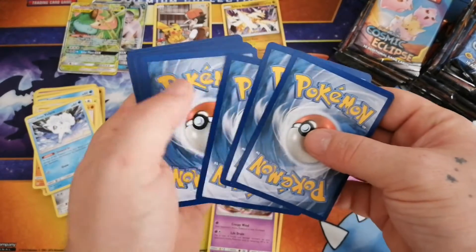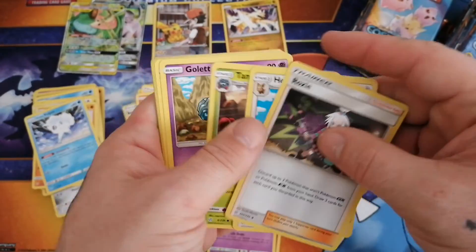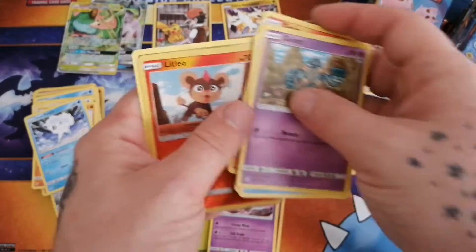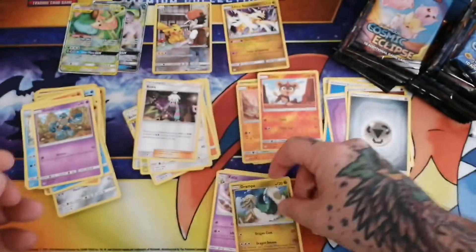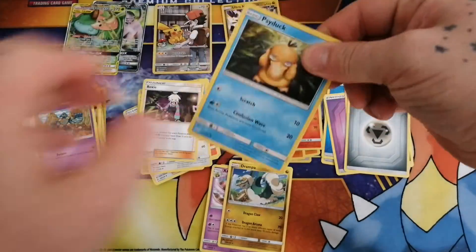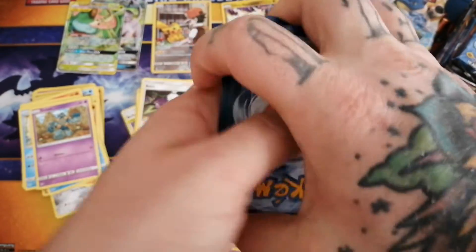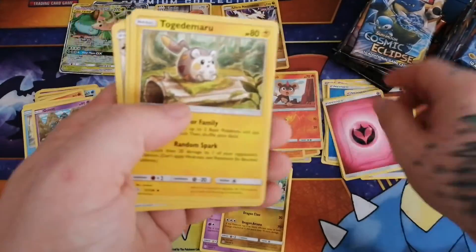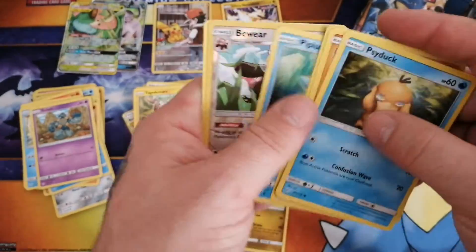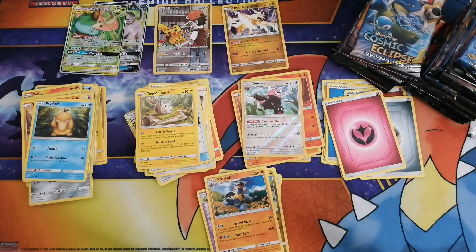That one goes off to the side. My little brother started playing, so we're trying to get him some packs to get going since he'll be working on this set here. And a non-holo Rampardos. Another great catcher - that's a really awesome uncommon. Then we have a reverse Bewear and a non-holo Rampardos. Give me a second guys, I'm going to clean this up real quick and we'll be right back.